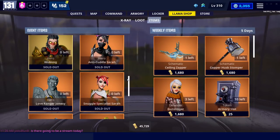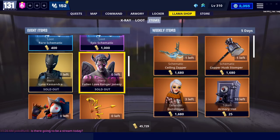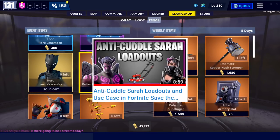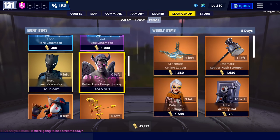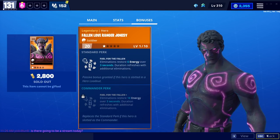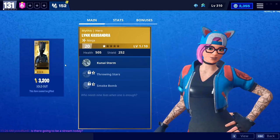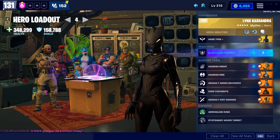As I'm recording this, Lynx is finally back in the shop, right next to Fallen Love Ranger Jonesy. If you want to know a little bit more about Fallen Love Ranger Jonesy, I'm actually going to link my Anti-Cuddle Sarah loadout because he was a part of that, and he's also just great for energy in general. But Lynx Cassandra is back in the game — everybody's favorite cat hero.